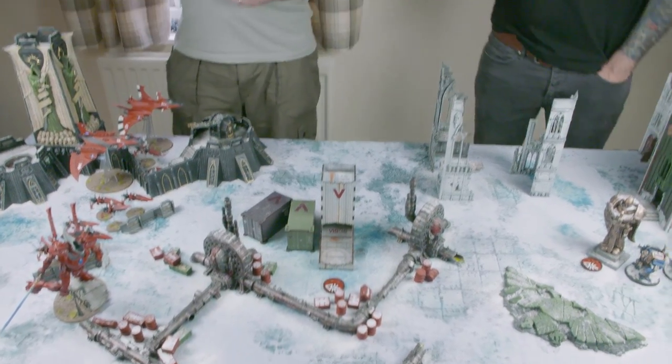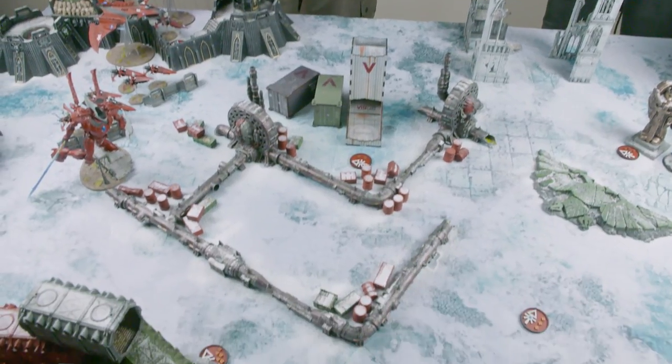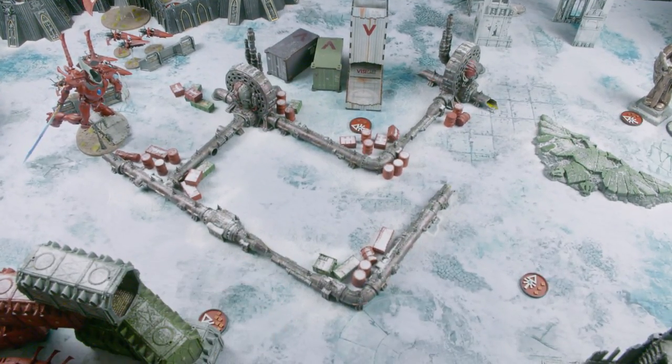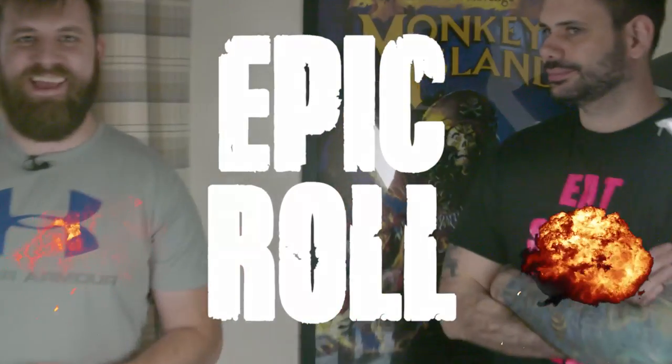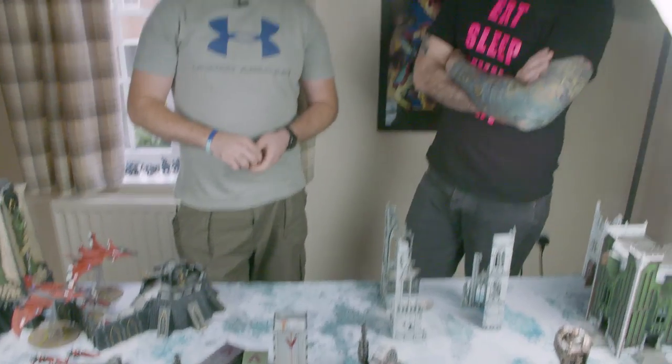We need to do the seize the initiative roll on camera. Liam rolls in the middle — oh my god, first roll on the channel! Darren doesn't look happy. He's going to re-roll. These two have never played each other before. This is Darren's first time playing Ultramarines in eighth, and this is Liam's second time playing Eldar in eighth. So there might be a few things wrong — if there are just let us know.